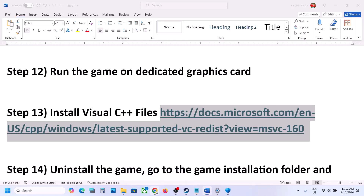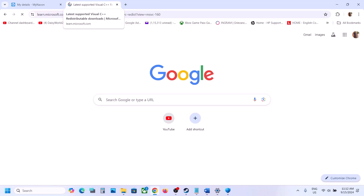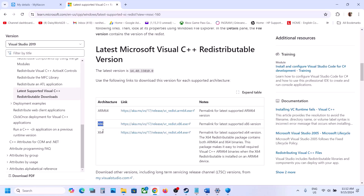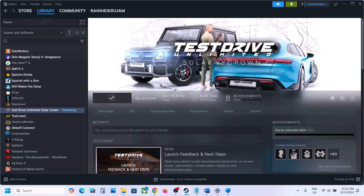The next step is to install the Visual C++ redistributable files. Copy the link provided in the video description and open it in a browser — it will take you to the Microsoft website. Scroll down and download both the x86 and x64 versions. Run both EXE files, install them, restart your computer, and then launch the game.